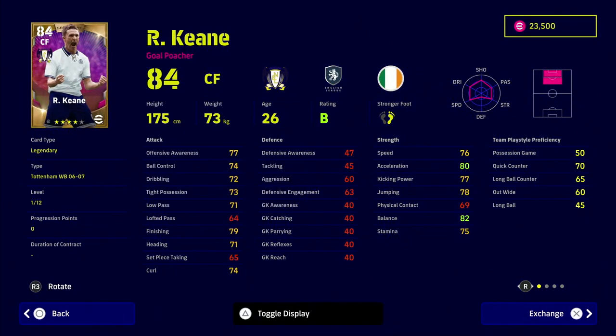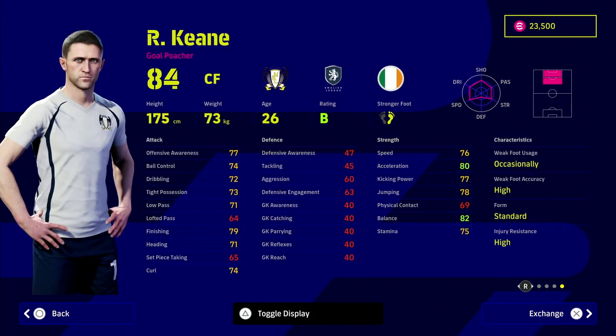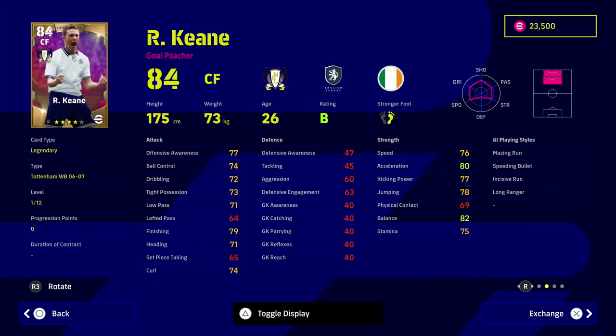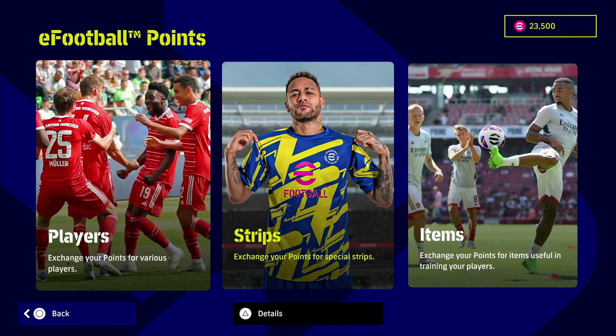They finally added a new player to the shop and it is Robbie Keane. I'm going to get him on my road to glory, pair him up front with Collar for a two-pronged attack and have Messi through the middle. His stats look pretty decent — we're going to train him up as a goal poacher with high acceleration, balance, and finishing. He looks very deadly, though he only has 12 levels to go.